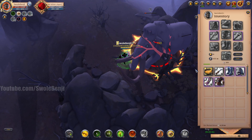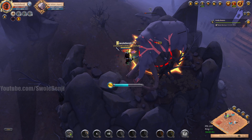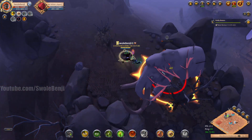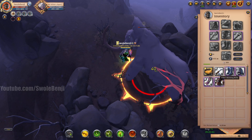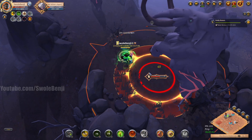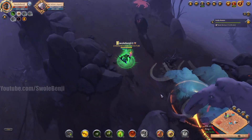One mistake I did make is I didn't bring any porcupines to skin this with, so if you're in a big guild and they catch you without a porcupine you're in trouble. I also don't have an Avalonian skinning knife because they weren't available — I guess they're all sold out. Anyway, I'm just using the druid staff to heal myself.